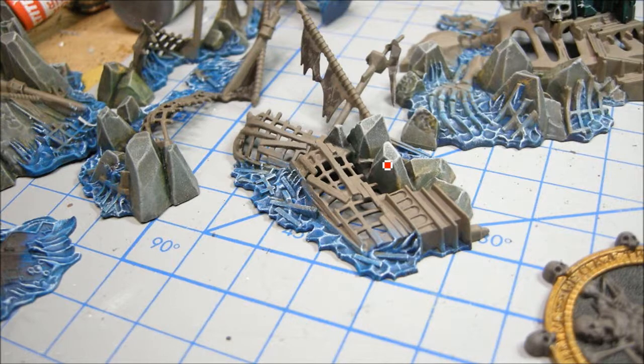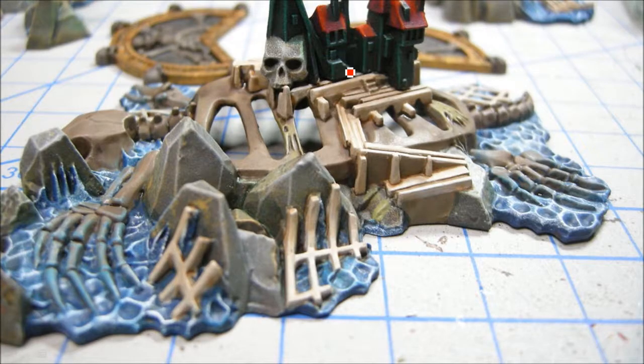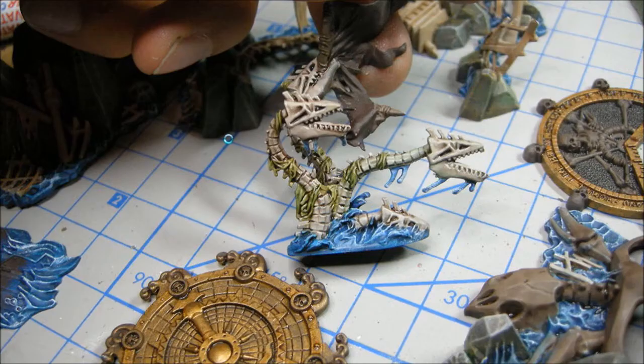By doing it all at the same time, in theory I'm getting a nice even color to everything. Now I'm doing Deneb Stone on all the shipwreck sort of areas, and I'm doing the beasts as well. There's my wash over top of them. Working it up, this here with a Devlan Mud wash — you can see that's where it looks dry, so I'm going to do a little bit of touching up with the Deneb Stone.